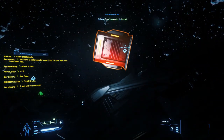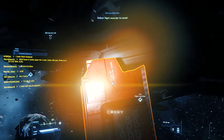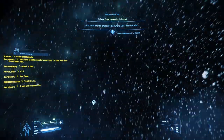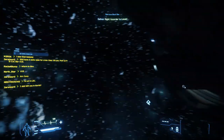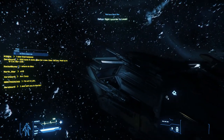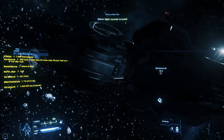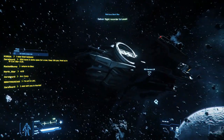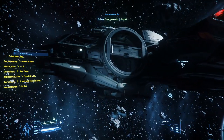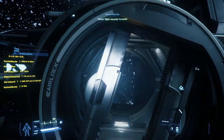A lot of you guys only have an Aurora. The Aurora is the most popular ship in the verse right now according to CIG — it's the most owned and most flown ship. A lot of people have been saying over the past couple of years that this ship is quite useless, but I think that's wrong. It's actually a very versatile starter ship. I've been doing a lot of bounty hunting missions with it and I've been taking down Constellations with this ship.